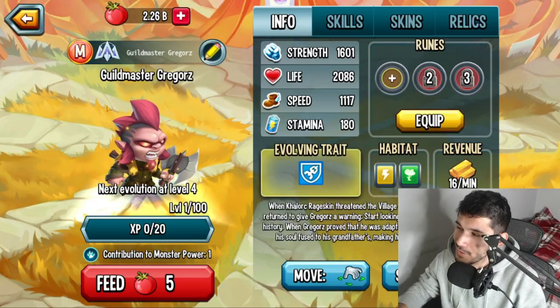What's going on guys, welcome back to another monster video. In today's video I'm going to be reviewing the monster Guild Master Gregorx. This mythic monster is available right now in the Golden Legends Pass. I'm going to do a review, let you guys know the best skill, the best rune setup, and everything you need to know. If you're excited, make sure to drop a like and subscribe.